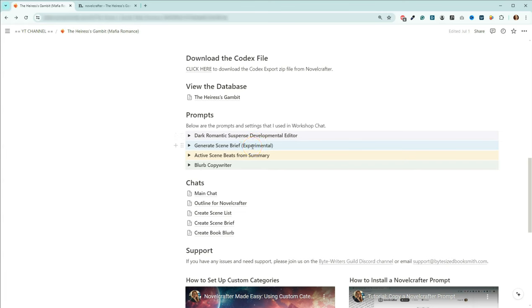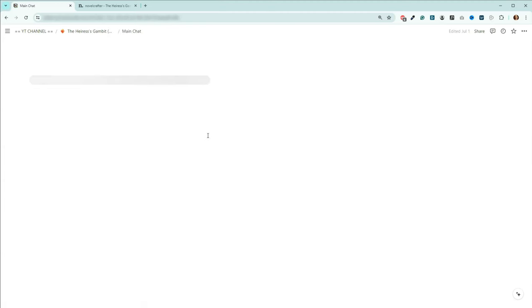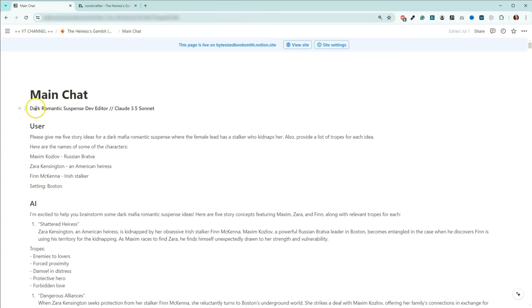If you come down here, I've got some prompts for you that you can just copy and put into your Novel Crafter. We've got the Dark Romantic Suspense Developmental Editor, my Experimental Generate Scene Brief, which hopefully in the next week will be getting an upgrade as well. We've also got our Active Scene Beats from Summary and the Blurb Copywriter. And if you come down here to the chats, this is very long, but you'll see the name of the prompt and what model I used.